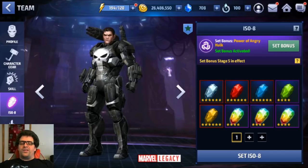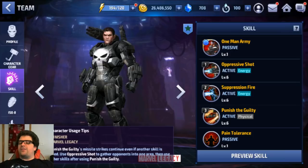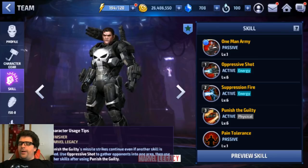The Tier 2 passive applies to self: ignore dodge and ignore target dodge rate by 35%. Even though he already has 35% ignore dodge, when running chapter 12 you still want to be around 50%, which is why we're going with Bullseye. But it really helps with ignore defense — you only need 35% ignore defense on him, which is great.